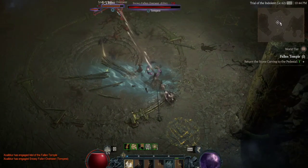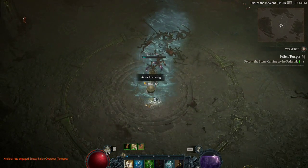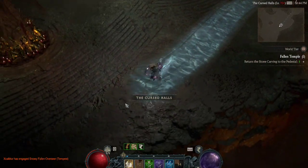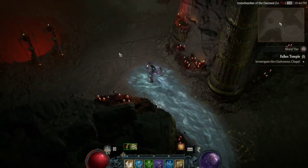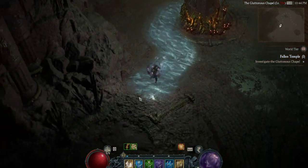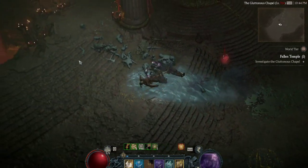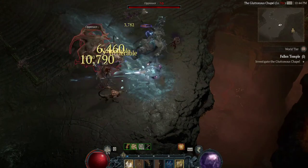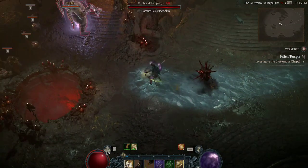In terms of the Ultimate, I'm not using Rain of Arrows — I am using Shadow Clone instead, and Shadow Clone is extremely strong with this build. I'm using the aspect of Imitated Imbuement, which allows your Shadow Clone to also apply the imbuement skill every time you hit the imbuement button. This is a very strong nuke because I'm also using the Preparation Specialization, which reduces your Ultimate skill cooldown by 5 seconds every time you spend 100 energy. Since Rapid Fire has a very high attack speed, the 100 energy spend is quick, and although the default cooldown is 60 seconds, in reality it's roughly 20 to 30 seconds — even without any cooldown reduction on gear.